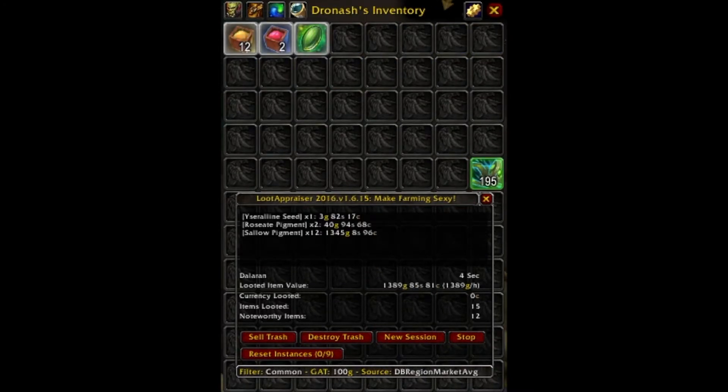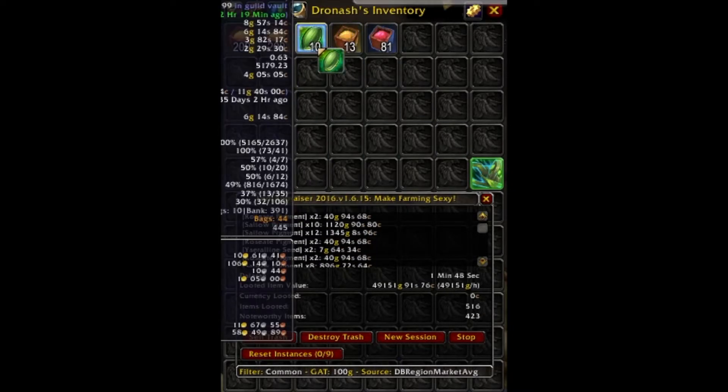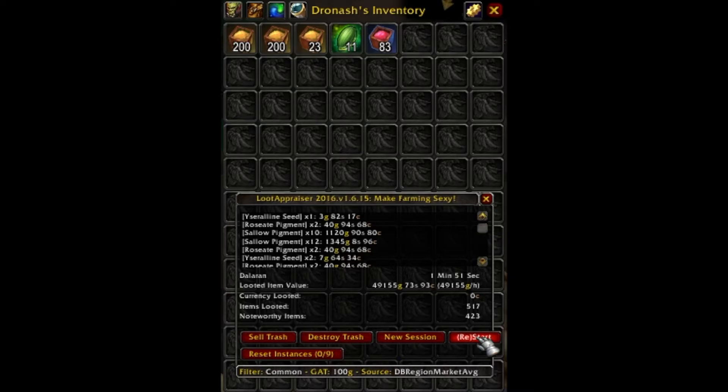For the final part, you may have seen some Felworth milling in the footage from my 17 steps video, where I milled down 150 Felworths. As expected from the most rare and expensive herb in Legion, it mostly yields Salo pigments. Aceriline seeds at 11 and roseate pigments at 83 are the lowest, but Salo pigments are simply amazing at 423 — more than two pigments for every Felworth.